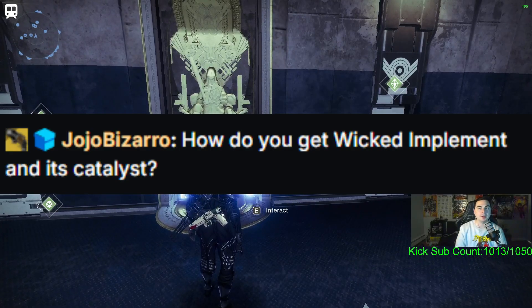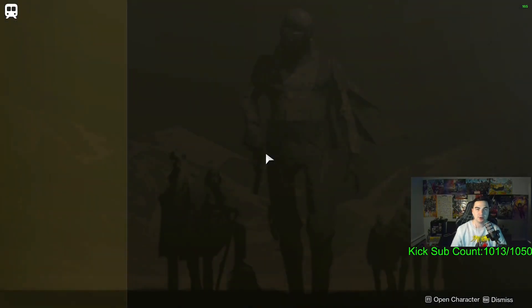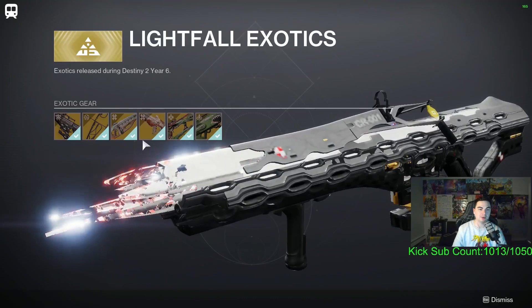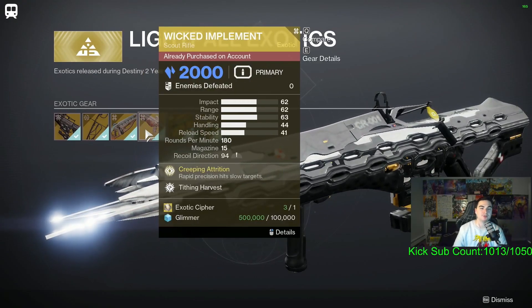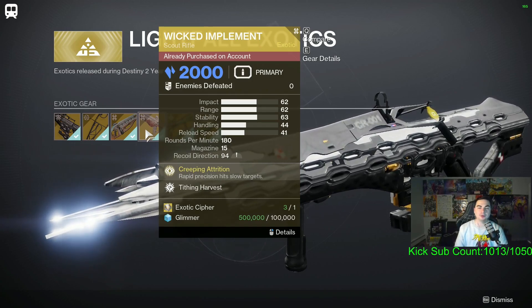To get Wicked Implement, you want to go to the exotic archive over in the Tower. You do need to own the Lightfall DLC in order to buy this from the exotic archive. It's going to cost you one exotic cipher, which you can get from Xur each week, as well as a hundred thousand glimmer.